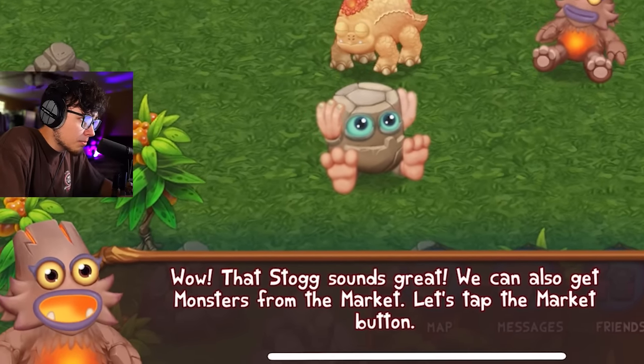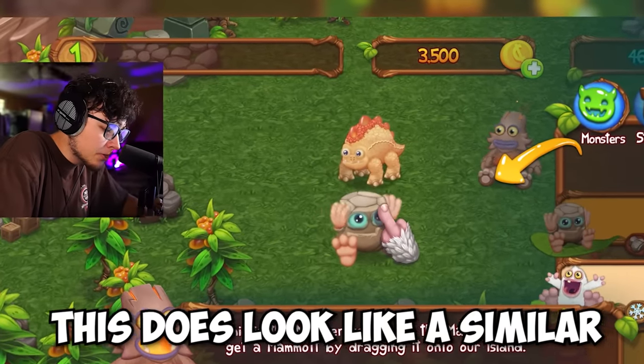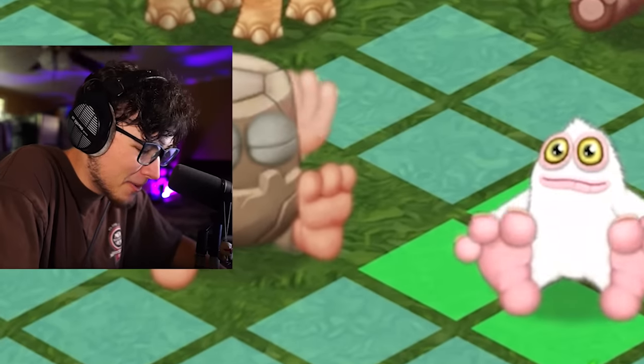We can also get other monsters from the market. This does look like a similar thing to the normal My Singing Monsters game. We're gonna buy Mammon. Oh no, what is Mammon about to sound like?